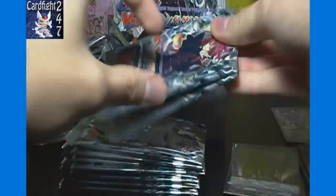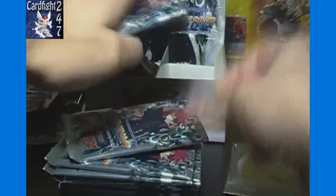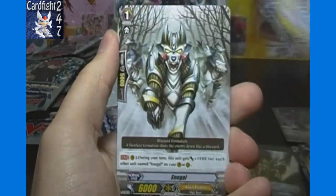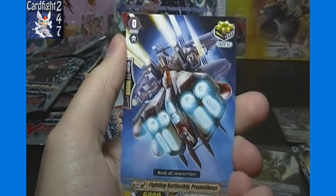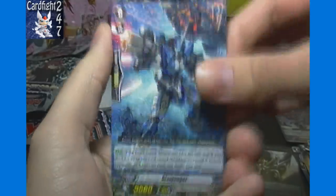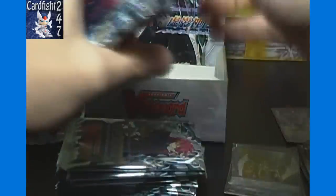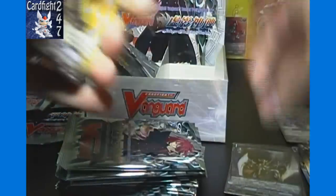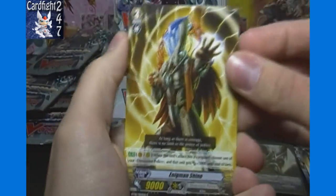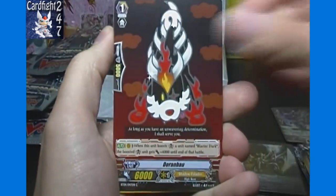Alright, let's get back to business. We got Glory Maker, Tool Kit Boy, Snuggle, Fighting Battleship Prometheus, and Blau Junger. So we've got one triple rare left to get and three more double rares. Enigmin Shine, Doran Bow.